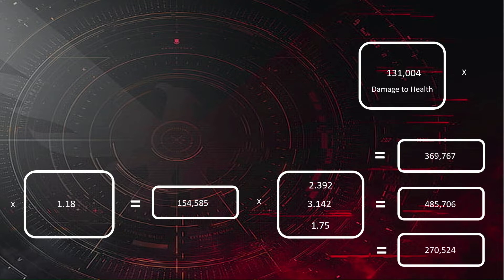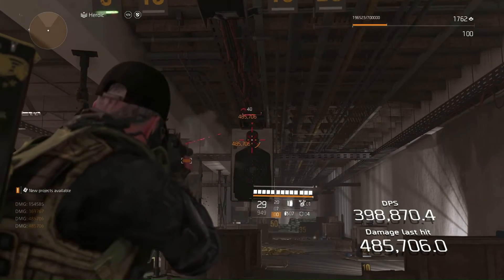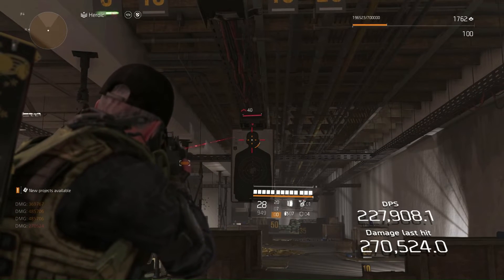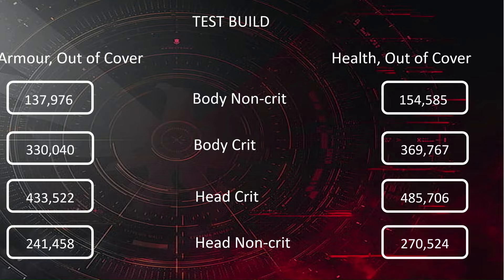And then we've got a crit headshot and a headshot non-crit. So if we take a quick trip to the firing range just to confirm those numbers — we've got our confirmation, we know those numbers are correct. So there are our armour out of cover numbers, and there are our health out of cover numbers.